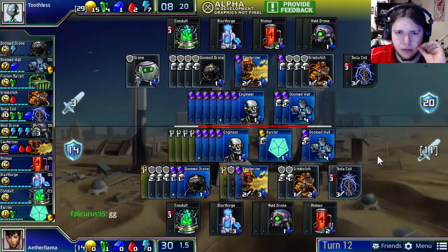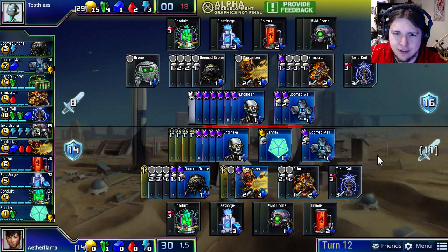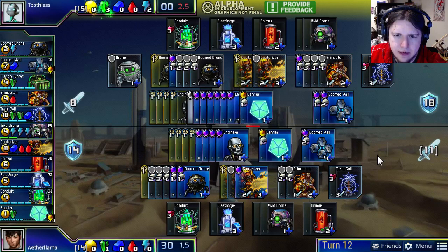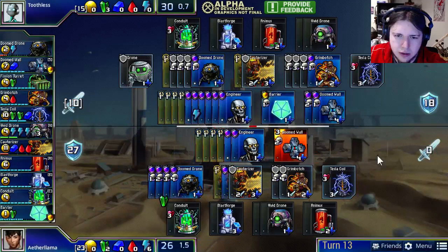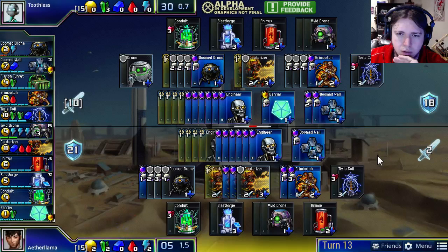Toothless is stepping back to rearrange his defenses and is actually choosing to lose a Cauterizer. That makes things a bit easier for Aether Llama, who no longer has to mentally subtract two from his opponent's attack potential every turn — but otherwise it seems like a pretty solid play. Toothless looks to attack for eight, which would force Aether Llama to give up a few Engineers or lose his own Cauterizer. Even attacking for seven would force Aether Llama to either lose an Engineer or not fire, or lose the Cauterizer. Losing even a single Engineer reduces Aether Llama's attack potential by two.